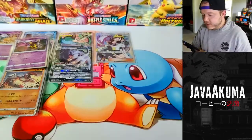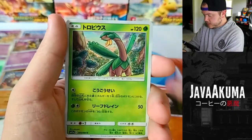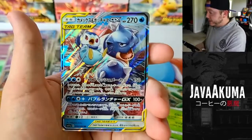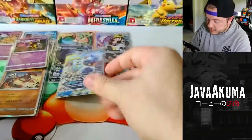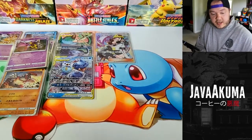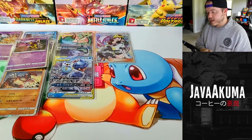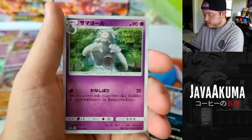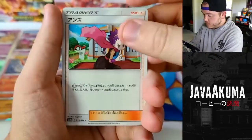I feel like we should be getting more GX's - I haven't seen very many GX's or tag teams. Right when I say that, we get a Blastoise and Piplup tag team! I absolutely love the artwork on these cards, that is such a cool looking card. We might still be able to pull a hyper rare. Then a holographic Victini - beautiful!